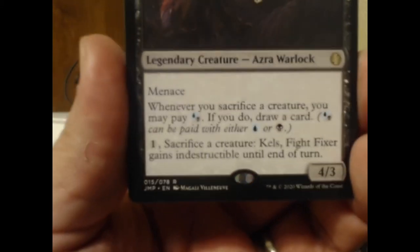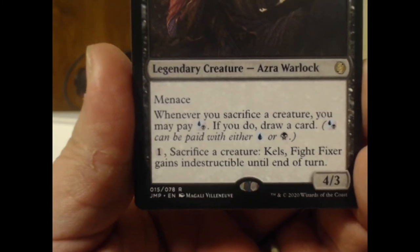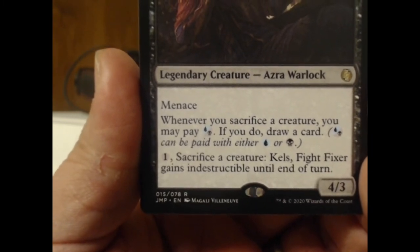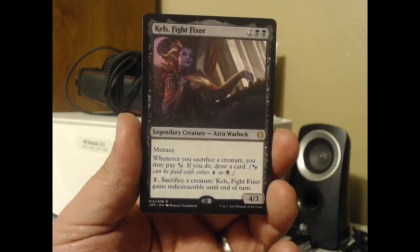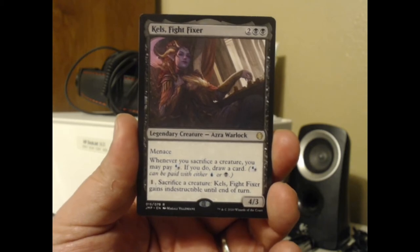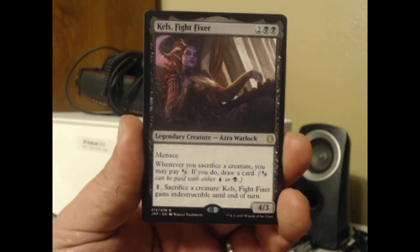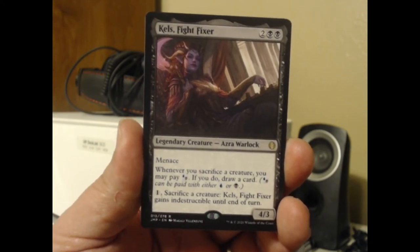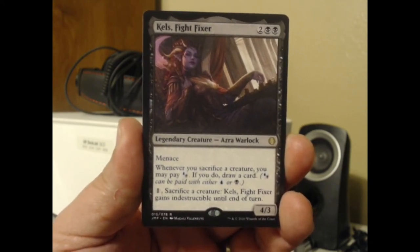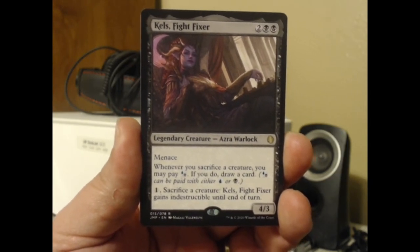This is one of the few unique cards in this set. There are 78 unique cards in this set, and this is number 15 out of them. Kells, the Fight Fixer, is a Warlock who has Menace — a 4/3 Azra Warlock. Whenever you sacrifice a creature, you may pay black or blue, and if you do, you draw a card. And for one mana, tap and sacrifice a creature: Kells gains Indestructible until end of turn. She could be fun.